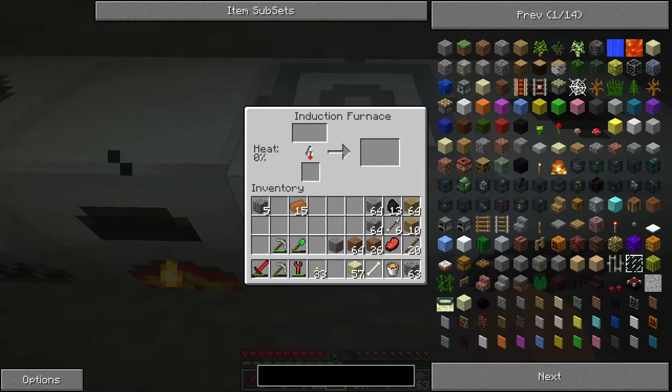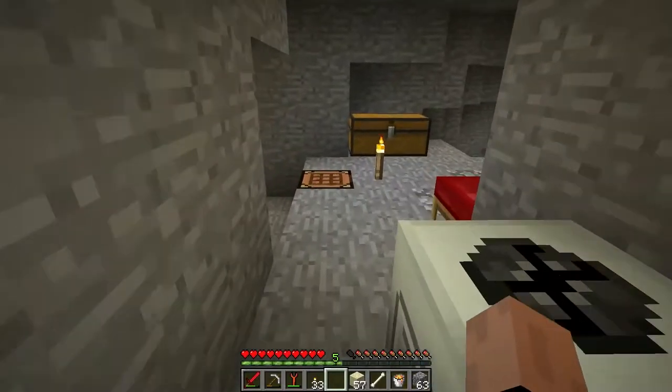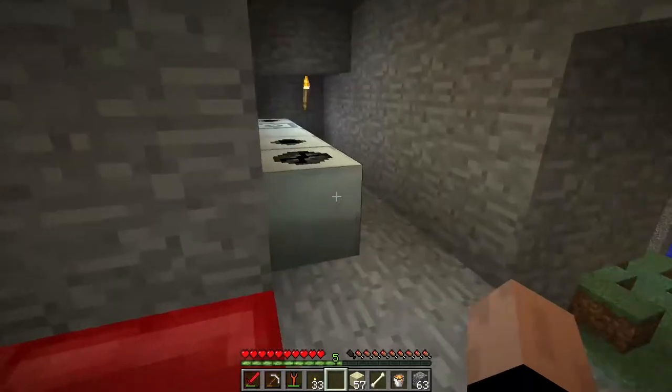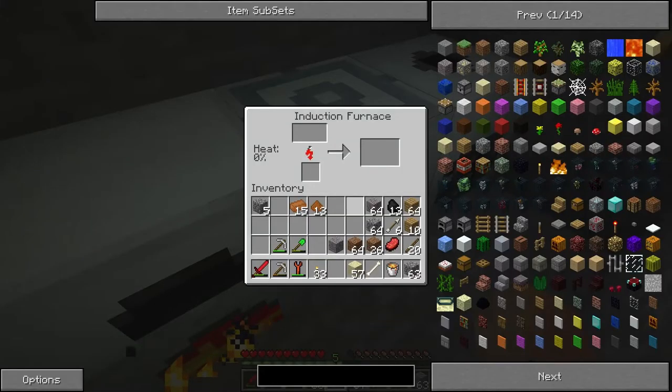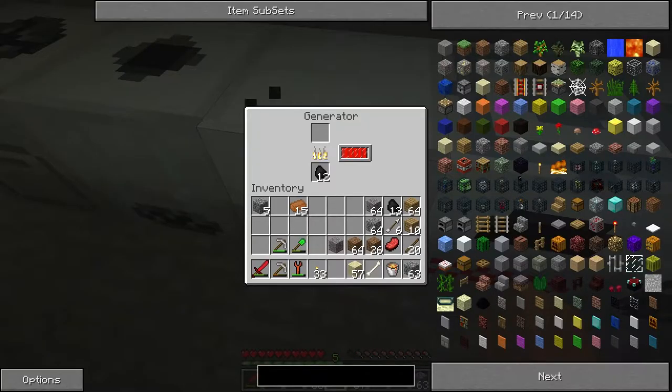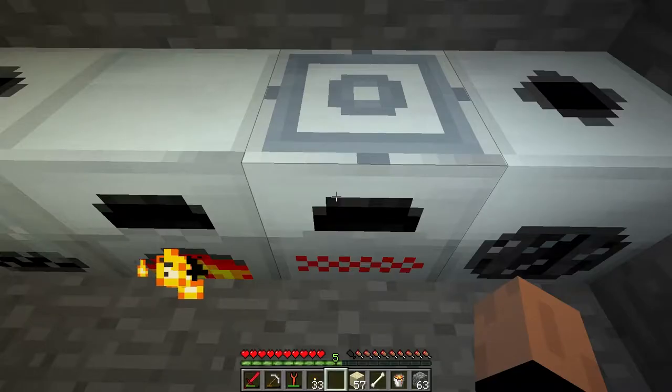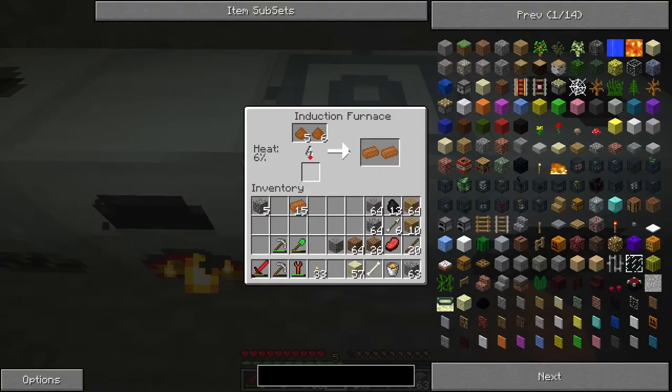In addition, it has two input slots up here, and heat is at zero percent. The way the induction furnace works - let me get some dust to show you - we'll place that in there. As you can see, the heat is now going up. As the induction furnace smelts, the amount of heat it has goes up, and the higher that number is, the faster the induction furnace works. I'm honestly not sure why it's taking so much energy - it is an advanced machine, though I didn't think it used more than 10 energy.